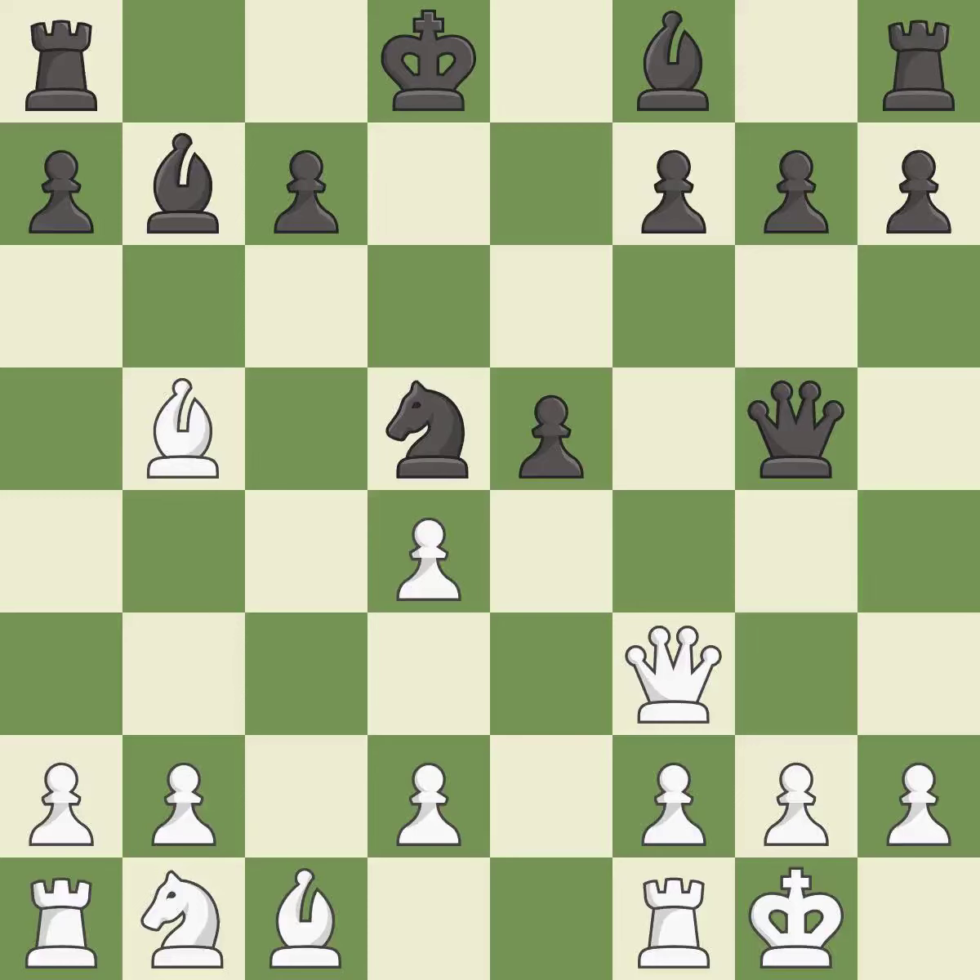Castling gets the king to a safer square out of the center of the board while also developing a rook. Castling kingside tends to be safer because the king is further from the center.